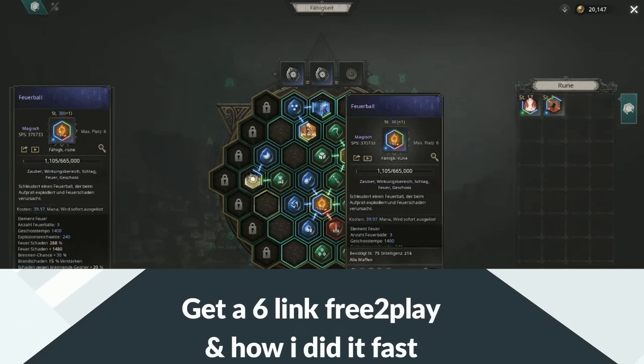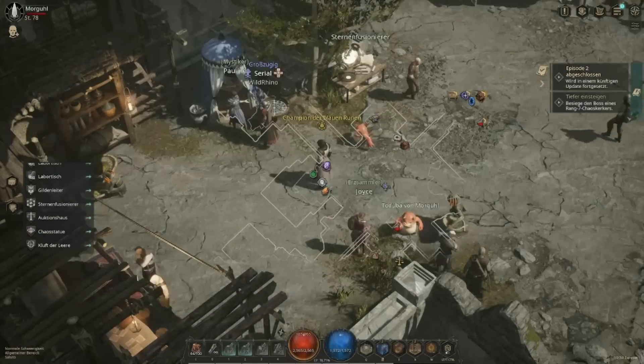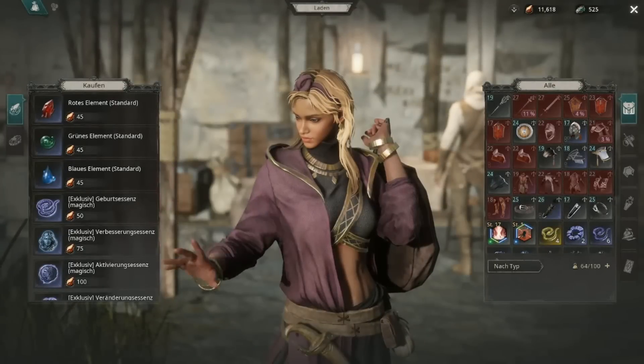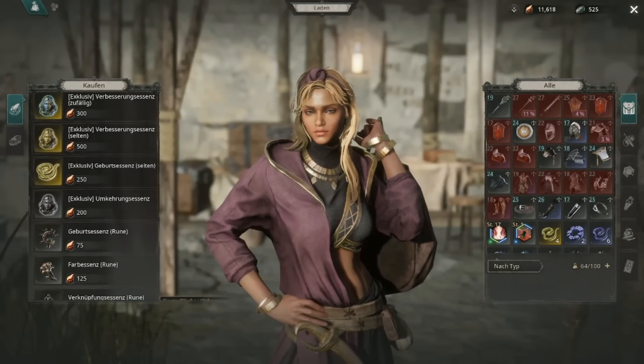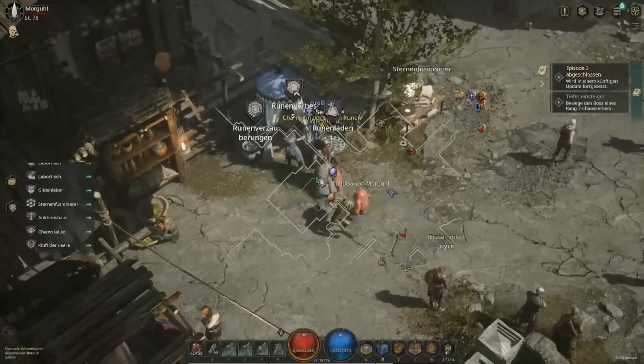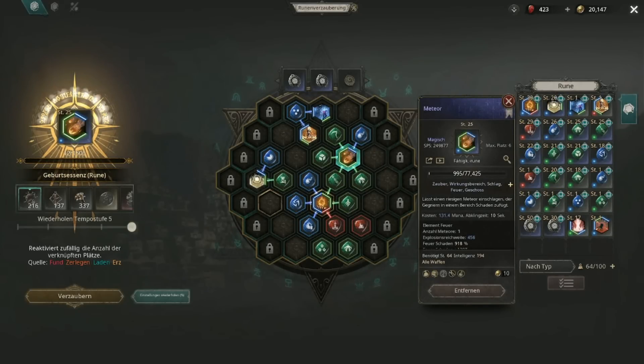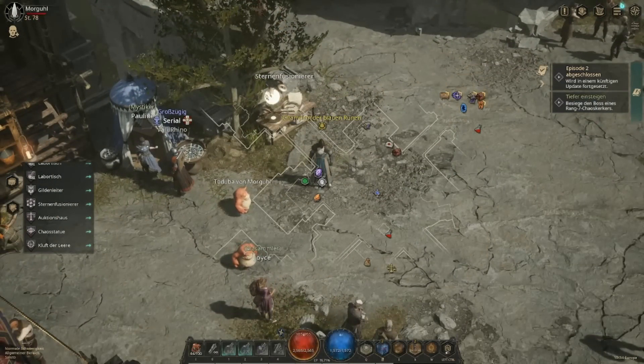For your main ability you want to hit a six-link rune with six slots for supports as soon as possible. The main thing early on is buying upgrade essences with the resource you get from your maps — you can buy hundreds of them from the vendor and use them. The game actually has a pity system: when you roll, it shows something like '12 out of 1500', and once you hit 1500 tries without getting the six-link, it automatically gives you the six-link. I had to go through 1500, done completely free to play within three or four days.